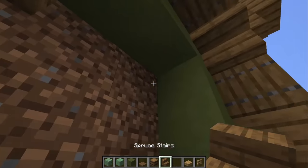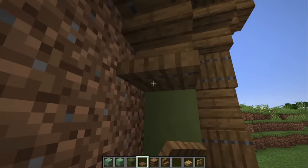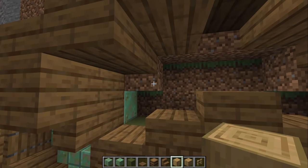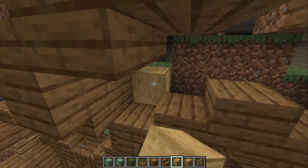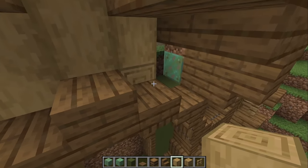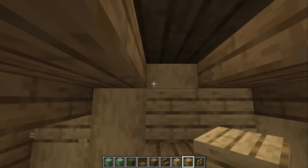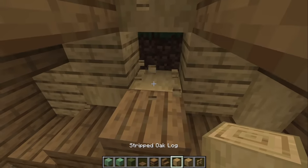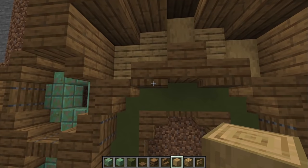Place an upside-down stair, another upside-down stair, a trapdoor above, and then a trapdoor lining going all the way down to the bottom. For the back paneling, remove a few blocks and bring in some stripped spruce logs going all the way up and down. Mix and match with some planks to get a nice textured look. This can be changed to anything you want.